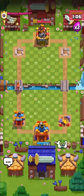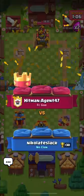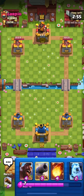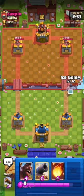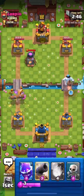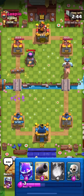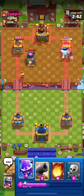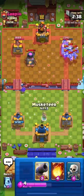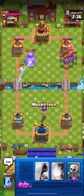GGs to him guys — I'll spam the goblin laughing emote once again. Let's move on to the next match. We are up against Carpio, and he just placed a weird furnace — I don't know why he placed it like that. That was not a great log on my part but it was a decent one.